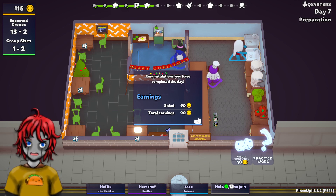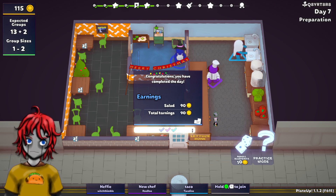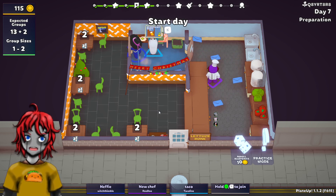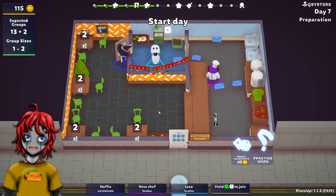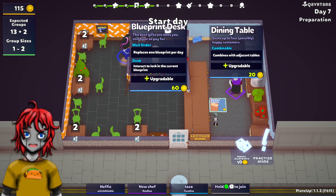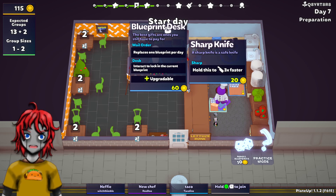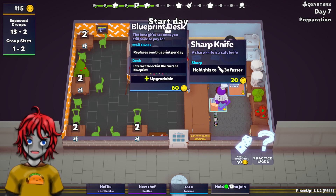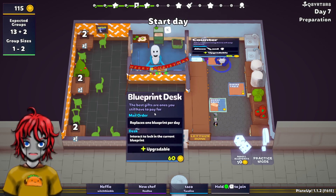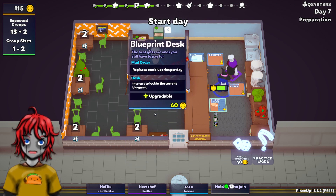Oh, that's cute! That's a cute combo. I like that. I think out of this cabinet here we got a blueprint desk — that replaces one blueprint per day. Sharp knife? Sharp knife cuts faster! Oh, buy a sharp knife. Interesting. I want to buy a sharp knife. Yeah, I think we could do with a sharp knife.